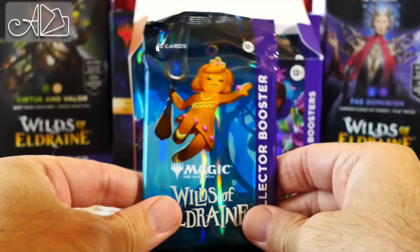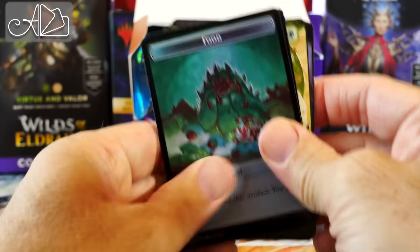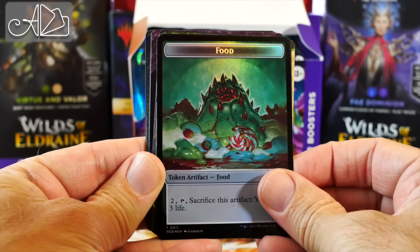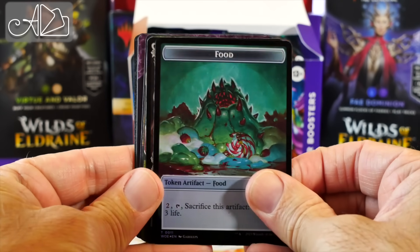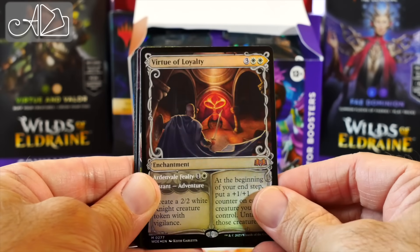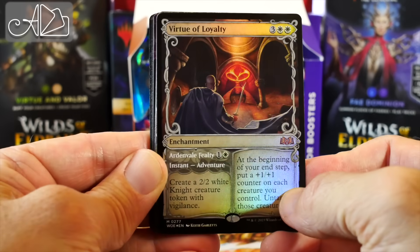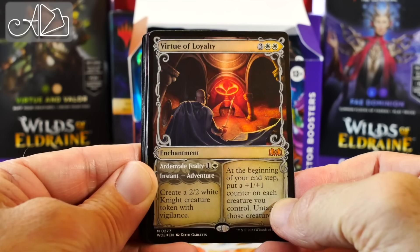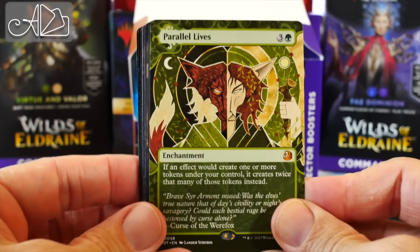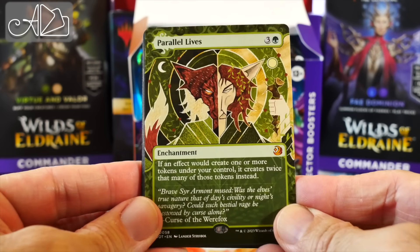Here we go with pack number two. Starting with a food token — quite an aggressive looking piece of food — and a treasure token on the other side. First card up: a foil Virtue of Loyalty. Oh, these new enchantments are absolutely amazing with the adventurers attached to them, they're going to see play. Parallel Lives — nice! This card was getting up there in price and you really need it for token decks. Gorgeous.